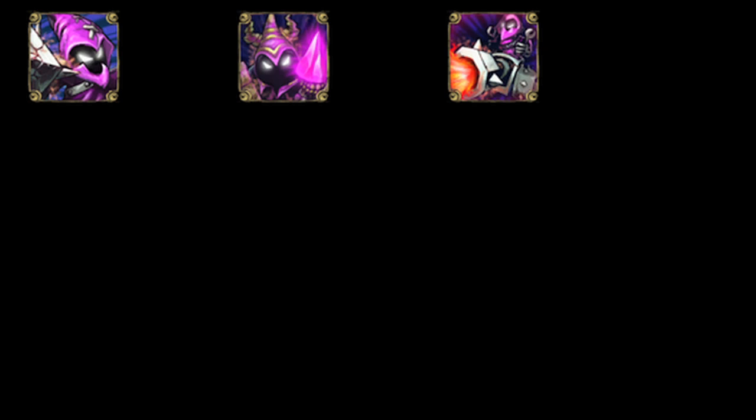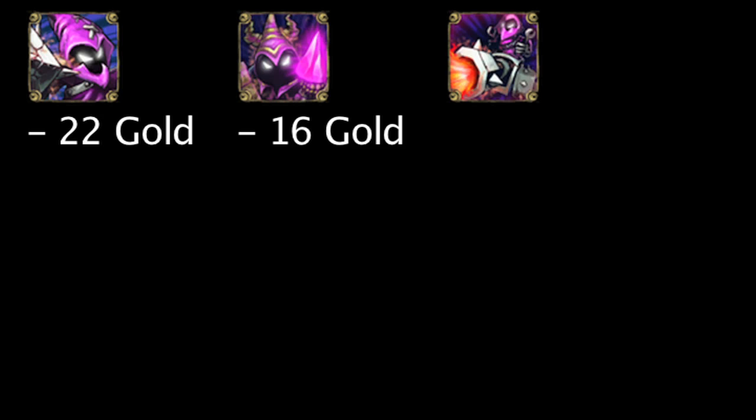Now, let's take a look at how much gold each type of minion can grant. A melee minion grants 22 gold upon being killed, a caster minion grants 16 gold upon being killed, and a siege minion grants 27 gold upon being killed.